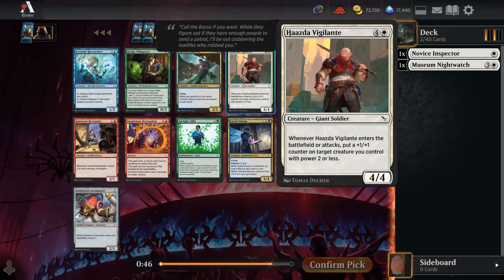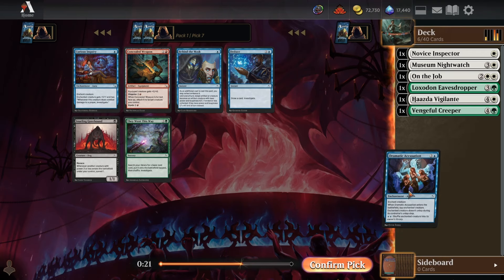Pick six: blue is looking potentially open with Evidence Examiner and Cold Case Cracker — great value plays out of both. We could stick to green-white taking a Vengeful Creeper, which is nice main-deckable artifact and enchantment removal, since you just flip it up as a finisher anyway as a 5/5. Creeper is also more flexible even if we don't go specifically green-blue, but Examiner might be good enough to take over it. I'll still take Creeper.